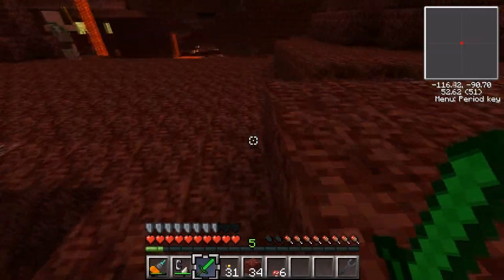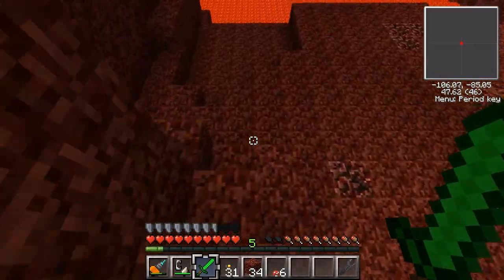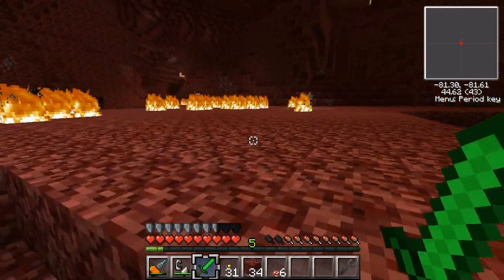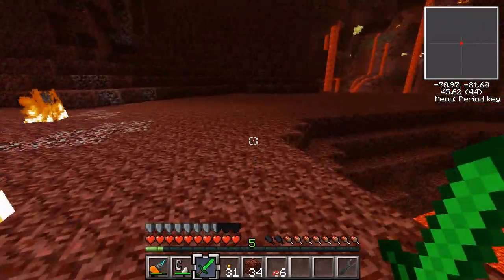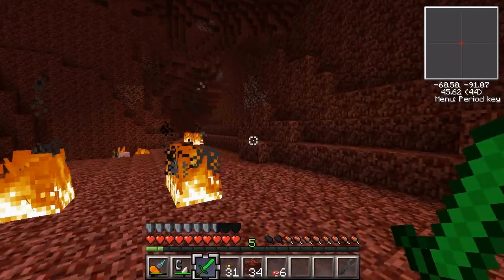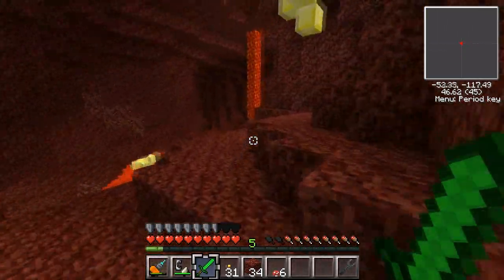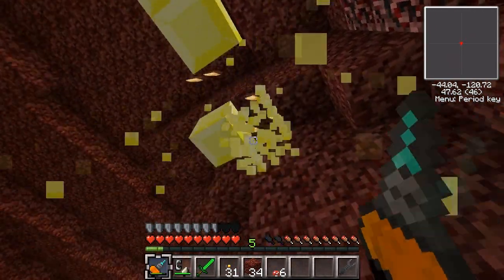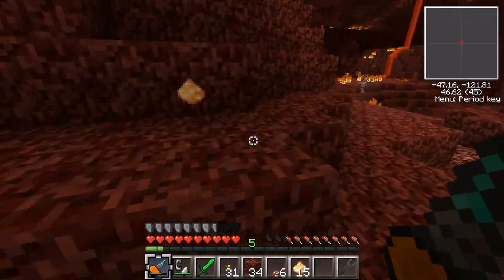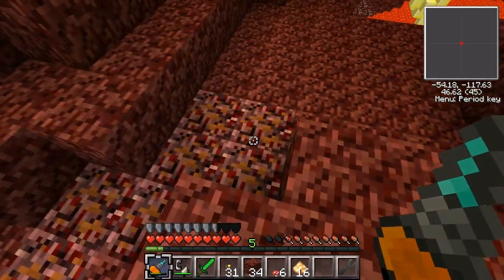Oh, I didn't bring any food with me. I am an idiot. So this is gonna be a short trip because otherwise I'm gonna die very quickly. Come on, computer. Oh, here we go, very nice. Oh, that's plenty of glowstone dust for a while. And we've got a nice access to a nether fortress as well. Now you might have noticed these things as well.